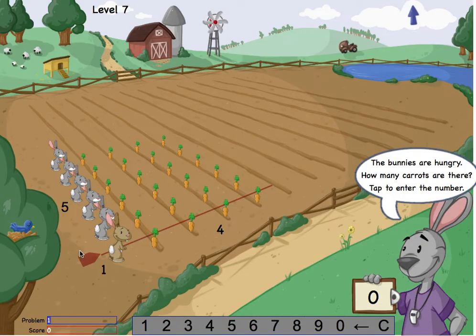Hey! The bunnies are in teams! My goal is still the same — tell the bunnies how many carrots are on the field. I can drag this slider to change how many bunnies are on each team. I'm really good at counting by 5s, so I'll make 5 brown bunnies and 1 grey bunny.